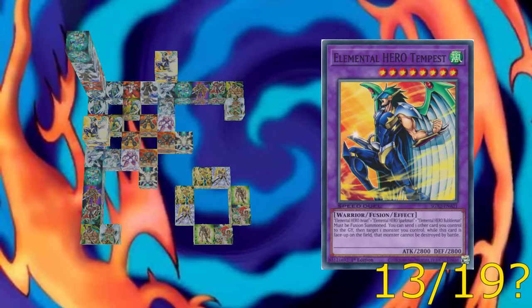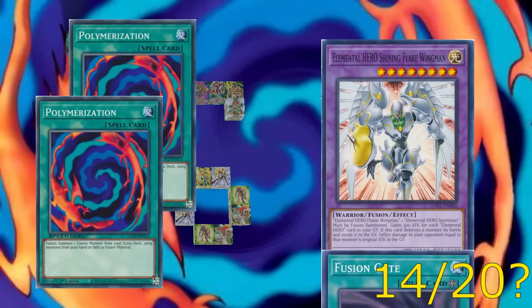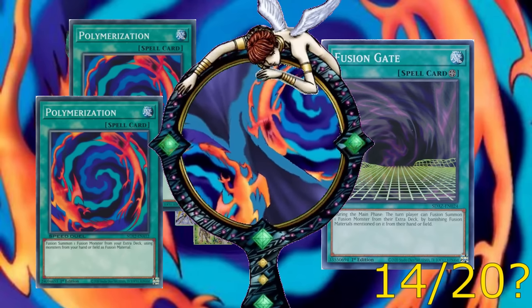Just look at the pattern forming: outside of Wild Wingman and Thundergiant, we have two pretty distinct sets of heroes — the four Aristotelian elements and the weird ones. But those are just the fusions based on two heroes. If we add a third axis, we can fuse Avian, Sparkman, and Bubbleman together to form Tempest. Then, cheating a little bit, if we fuse Flame Wingman with Sparkman we can make Shining Flare Wingman — which is an advanced fusion, since it would take two polymerizations, or Fusion Gate, or even the anime-exclusive Double Fusion.